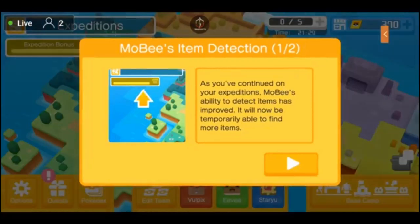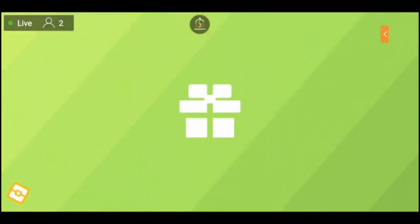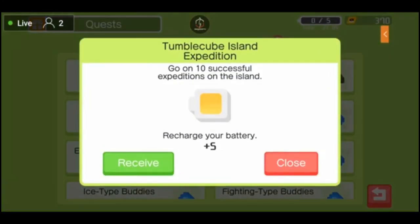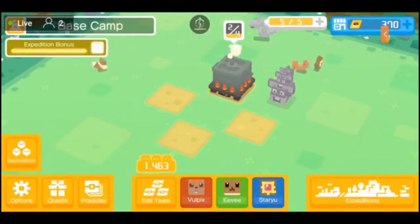Mighty Stone plus 99 attack — that is actually pretty decent for a silver stone, so I might use it. Completed another quest. Moby's item detection — as you've continued on your expedition, Moby's ability to detect items has improved. It will now temporarily be able to find more items. Just for this next expedition, Moby will definitely be able to find a rare power stone with some special abilities. Oh, I got to be able to complete this next expedition. Challenge combo cube — this game knows I needed the battery charge. Thanks, game — it just wants me to continue playing tonight.